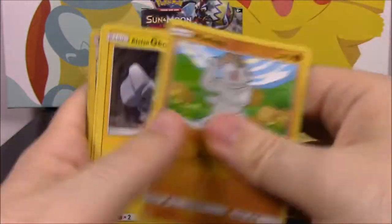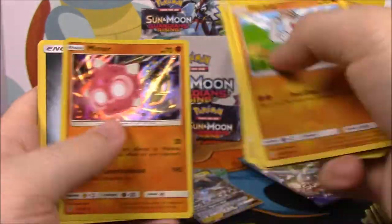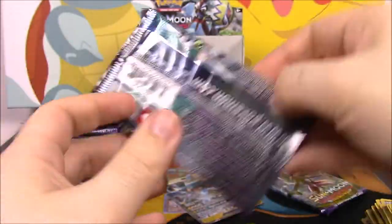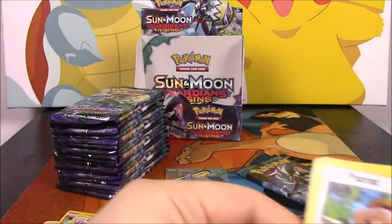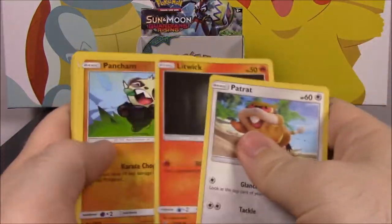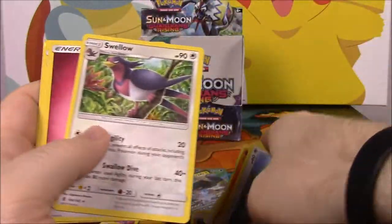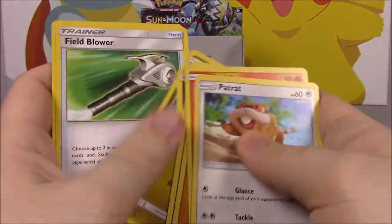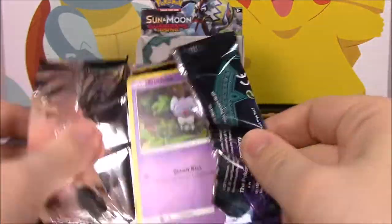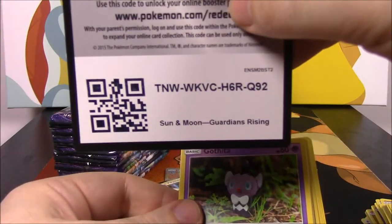We got a white code there. Let's see if we get a GX — we got a Multi Switch and a Minior. One more after this and then we're halfway through. We got another Minior and a Swellow as our reverse and rare. Last pack of the first half, there's the code.